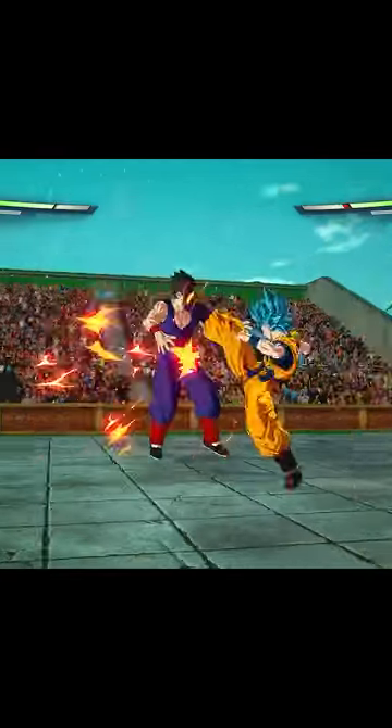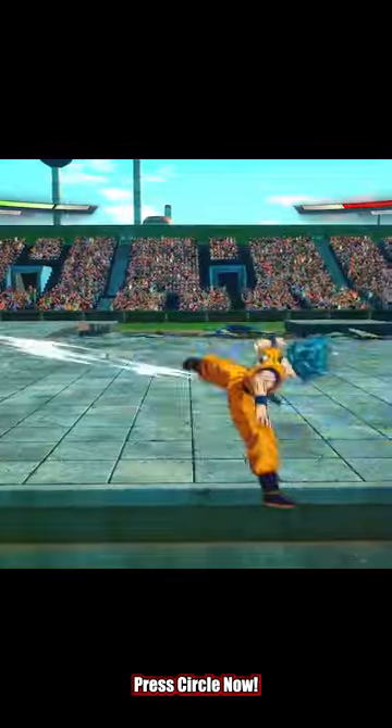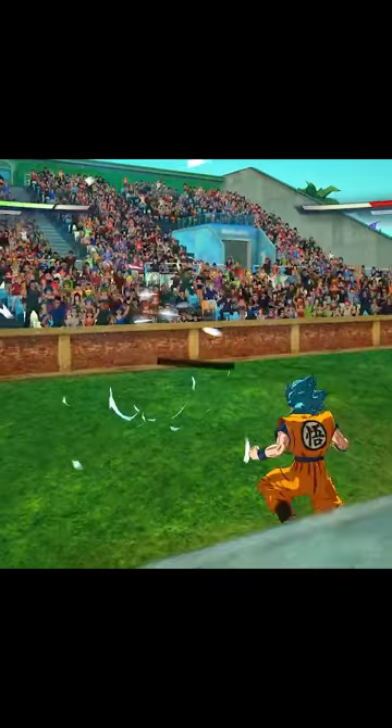However, there is a secret to Z-Counters that may give you the edge in combat. Recognizing that someone always goes for the rush-in combo gives you a clear window to attempt the Z-Counter, greatly increasing your chances of pulling it off.